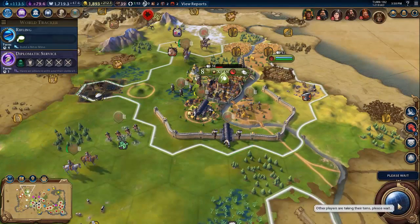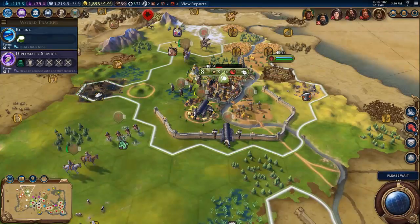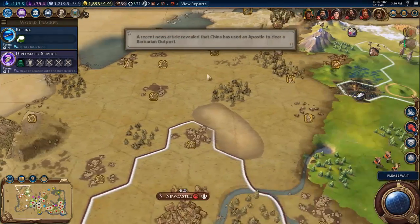Just going to skip turn there. Let's go next turn — we'll take this city in the next turn, which is going to be pretty amazing. And then I'll send these units off to England — it's not too far away.